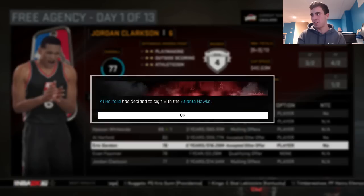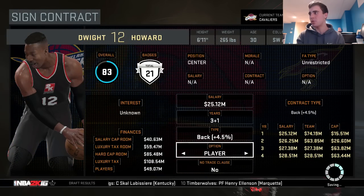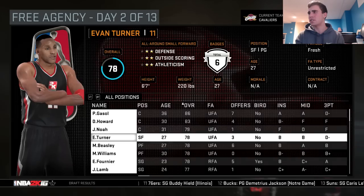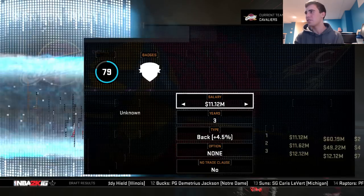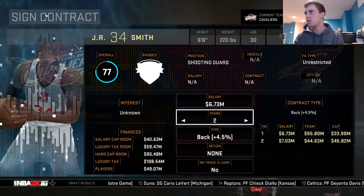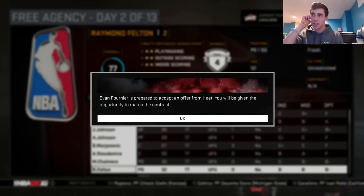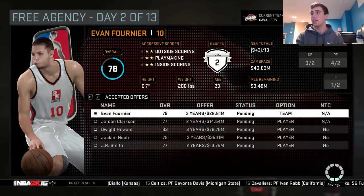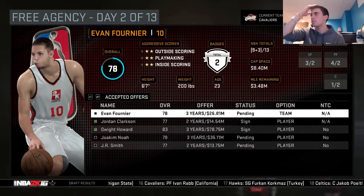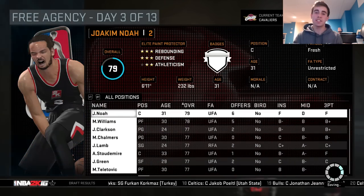Dwight Howard, you move into my top target now — 25 million a year, you are getting overpaid. Welcome Evan Turner — 8 million a year, Jesus. Pau Gasol at 20 — let's not get ahead of ourselves. Joakim Noah, we'll offer you a deal. Definitely gonna get back JR Smith. We have two-star trade value. Let's bring in Howard, bring in Clarkson, bring in JR. So that's about everybody — I'll see you guys at the start of season two, we're gonna have to do this all again.